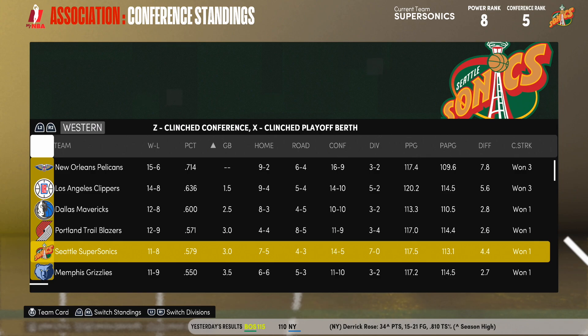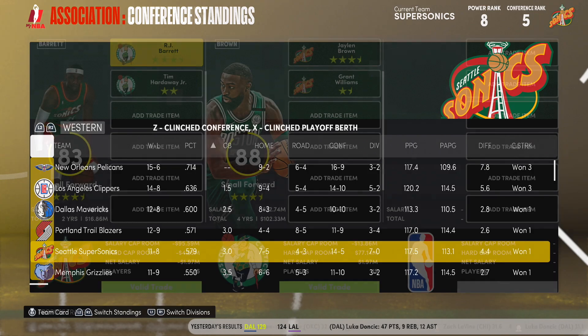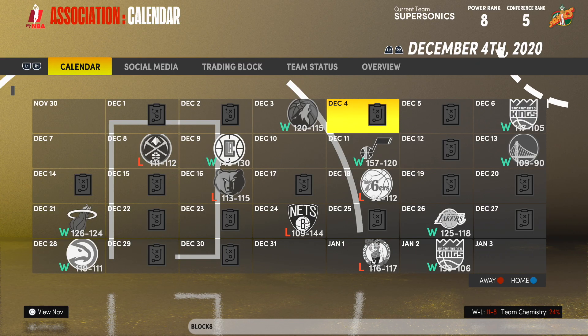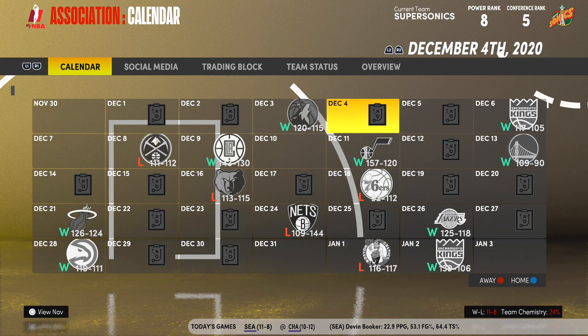We're not doing too bad — that's the fifth seed, so we're pretty happy with that. But this was the trade that really sparked me: RJ Barrett and Tim Hardaway Jr. for Jalen Brown and Grant Williams. How could I say no to this? RJ Barrett has got a lot of potential, but look at Jalen Brown. I thought why not bring Jalen Brown in? We do have Jimmy Butler at small forward, but we could bring Jalen Brown off the bench. So I decided to go with this trade. Welcome, Jalen Brown and Grant Williams, to the Seattle Supersonics. Now we are going to simulate to the All-Star break.